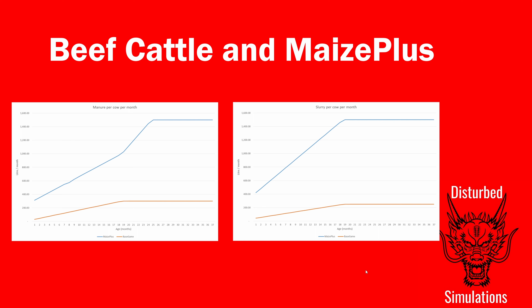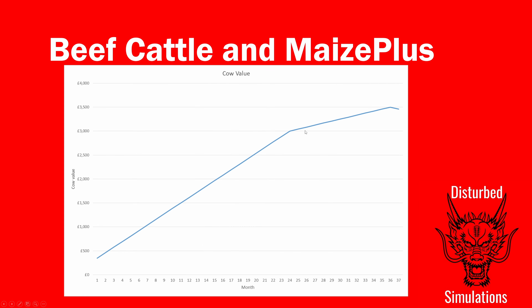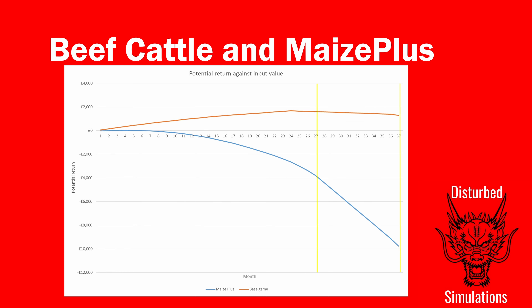Before we move on to the balance, the last important thing — more so with beef cattle than dairy — is the value of the animal, because that's really your product at the end. The animal peaks in value at 36 months old at £3,500. You can see that at 23 months the line starts to flatten out, so you're really gaining value in the first couple of years.